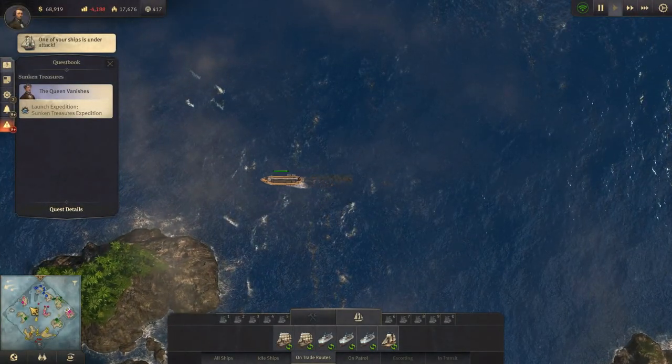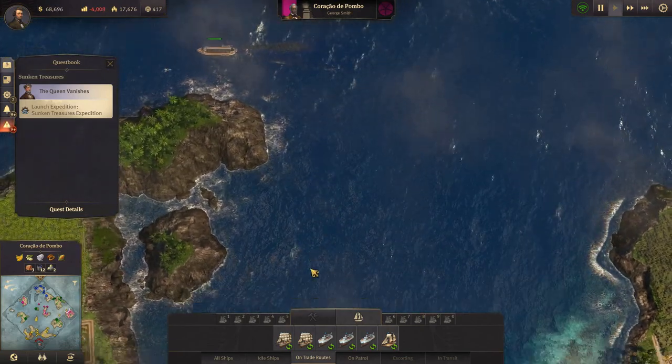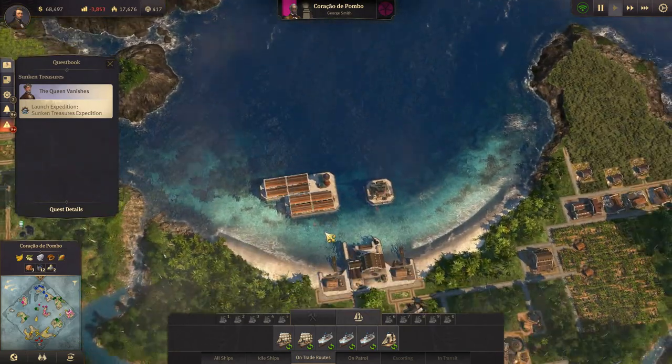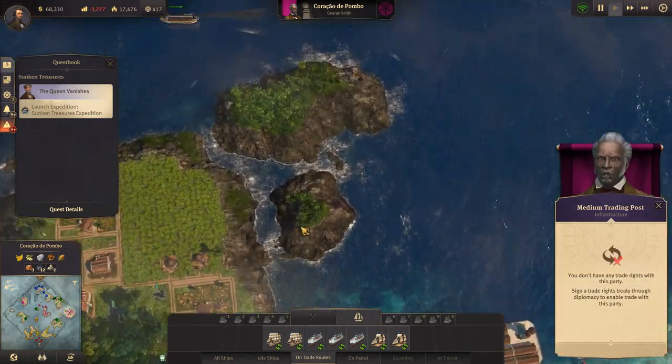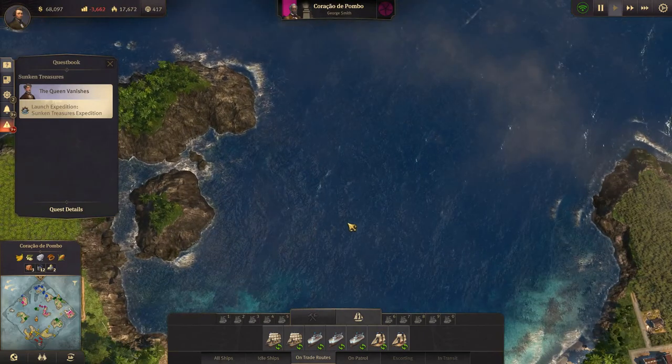Ship under attack again - that's bloody George. Your moral compass goes south fast. It doesn't take much damage.